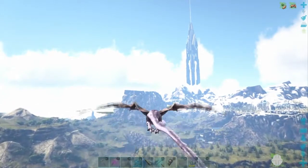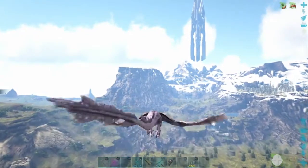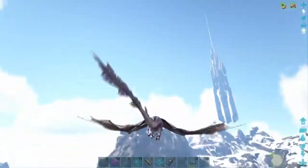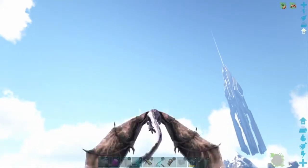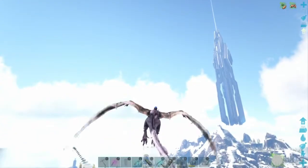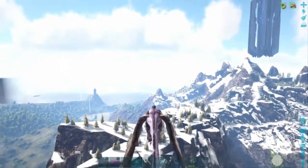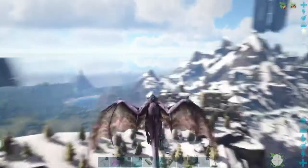Get an idea of what Lost Island looks like from the sky. On foot, this map would definitely take a while to traverse because it is massive. There's the blue beacon — beautiful day. Usually this takes a second to spawn in here. There's the view of the ocean, and the runway should appear.